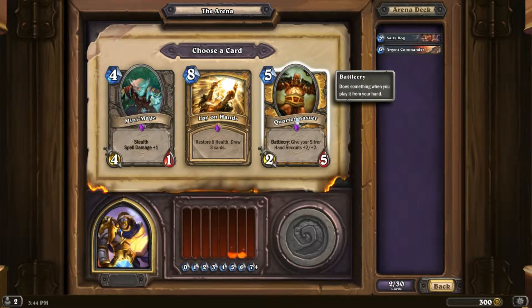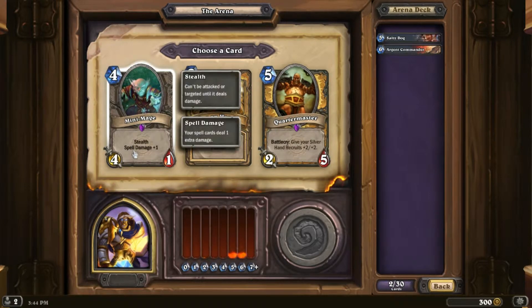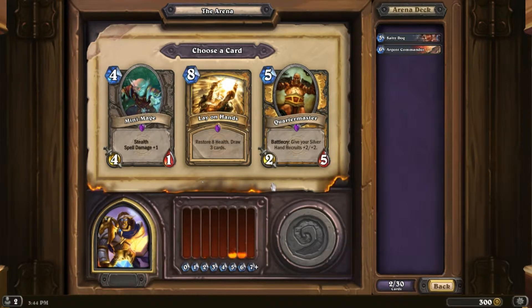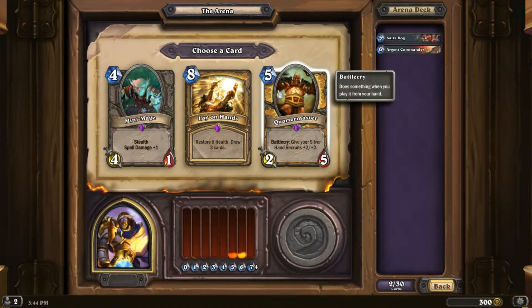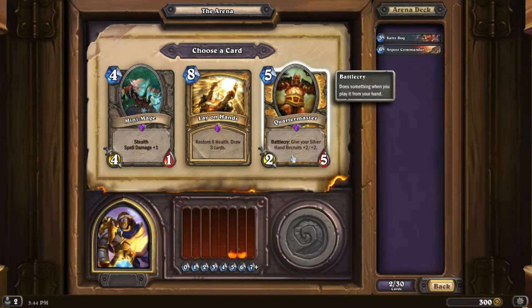The Quartermaster — I love this guy. When you look at him in the crafting menu it says he's an expert at dividing things into four, which makes me giggle. Lay on Hands is nice. Mini Mage I've had some success with. Quartermaster has combo potential but he's a little expensive. Lay on Hands has card draw and it's a big card — I'm going to take Lay on Hands.